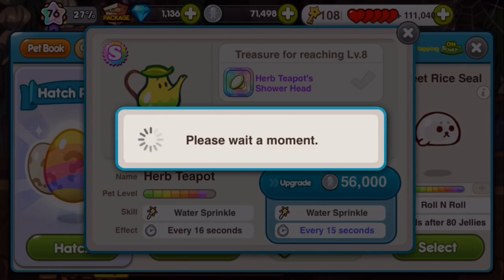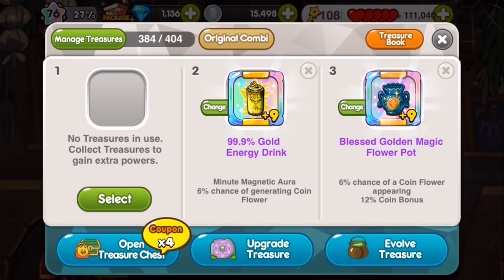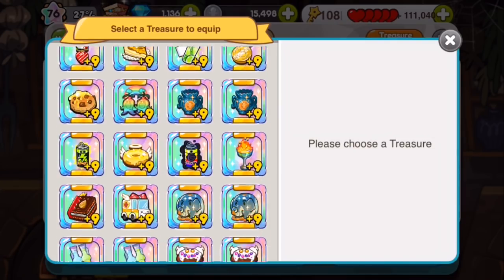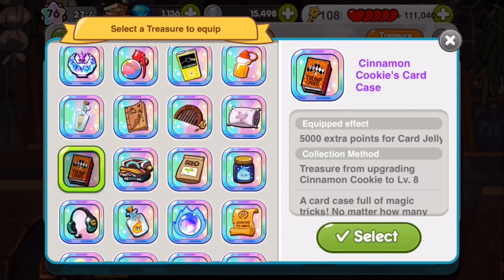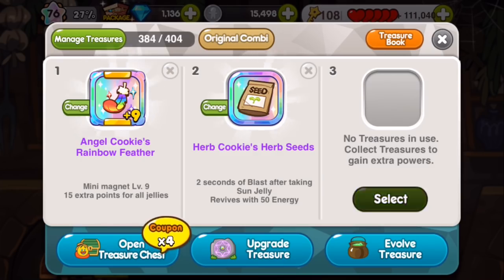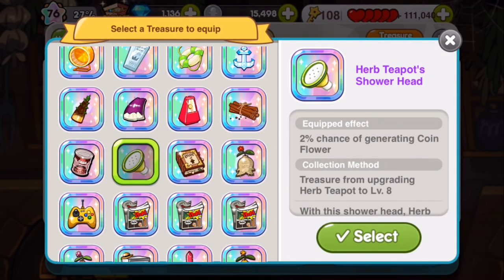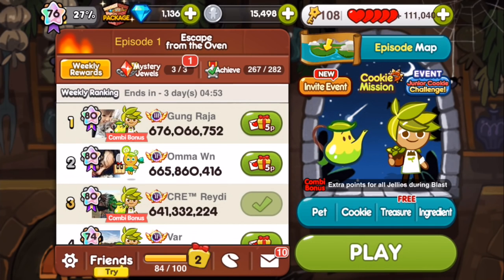All right, there we go — it creates coin flowers. So let's take all this off. Obviously we're gonna start with the old feather and put their little treasures on. Oh there he goes — the seeds usually go in order, I don't know why it went backwards. And we need the little watering thing. Two percent chance of generating a coin flower — that's not really useful for a high score. Herb Cookie's herb seeds: two seconds of blast after taking a coin sun jelly, and it revives once with 50 energy. So we've got extra points for all jellies during blast.